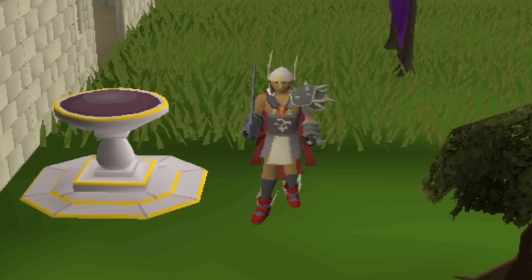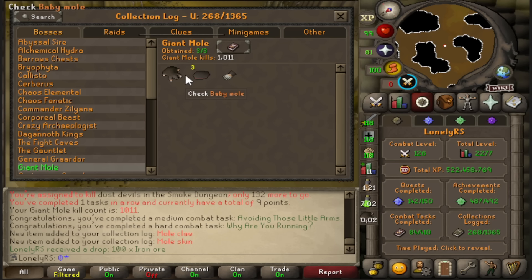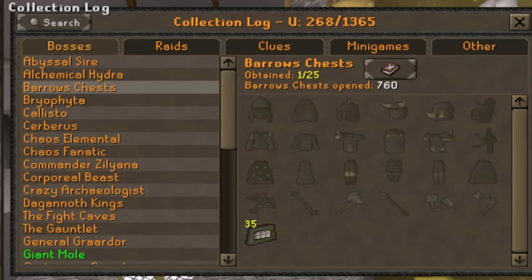Prepare for some of the most riveting high octane PVM content you have ever seen me do. I'm over here at the giant mole — the highest of high octane PVM content — to pick myself up two collection log slots guaranteed after one kill, which also completes the giant mole log since I had the pet, and the pet is previously tracked. I've been a little bit overwhelmed by choice, but Barrows log is looking real empty, so I figure maybe I'll fill in a slot or two there before we go back to doing some gauntlet.